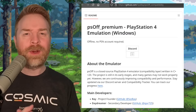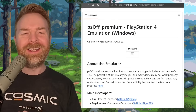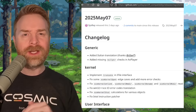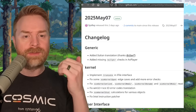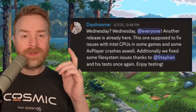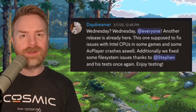Alright, to kick things off, we're talking about PlayStation 4 emulation with PS Off. Anyways, this emulator just got a brand new update. At the time of filming, 2025 May 07 is the latest update, and this update's got some fixes, some improvements, and some brand new stuff, like an Italian translation. On top of that, they say this release is supposed to fix issues with Intel CPUs in some games, some AV player crashes, and they fix some file system issues.